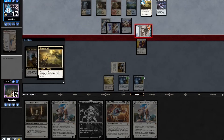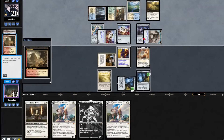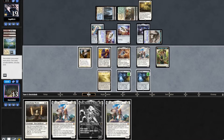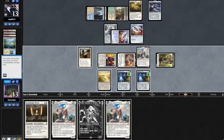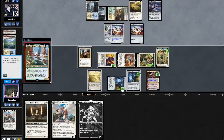In response opponent plays out a Shadow Spear. On end step we activate Vial putting in a Filia. In response they pay for Leonin Arbiter and go to fetch. We'll also put in an Ajani. Another Ajani off the top. Go to combat, attack in with the team other than Ajani, exile their Construct. We'll Vial in an Ajani, flipping our Ajani. Then tick up our Ajani, putting a +1/+1 on all our cats.